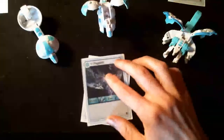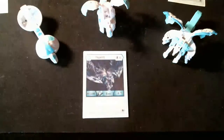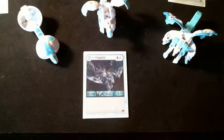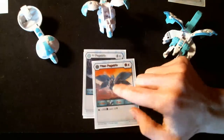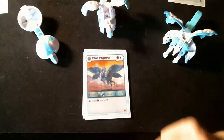Starting with the Evos, we run 2 Diamond Pegatrix — a 6 cost card that boosts up to 1200 V power and 6 damage. Then 1 Titan Pegatrix at 4 energy cost, boosting up to 1000 and 4 damage. If you hit the green fist, it's 500 V and plus 5 damage.